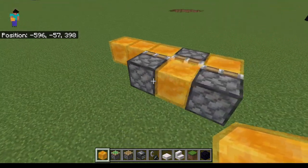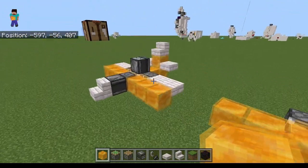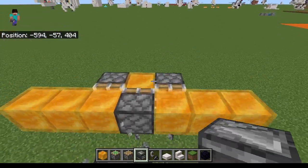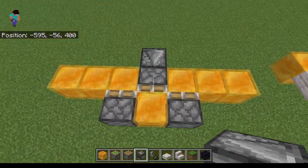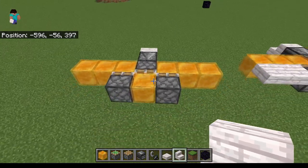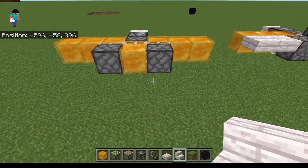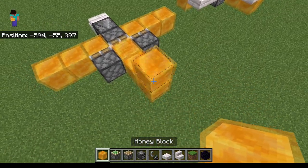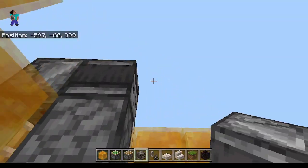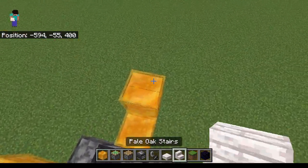Go to the side with each one. Next, go two back, one front move. Destroy this block and put any block there — just temporary. And put the observer facing up there, then put the honey block back.